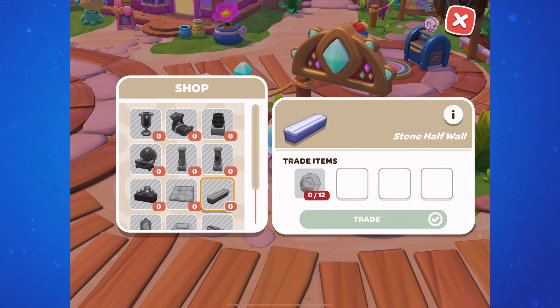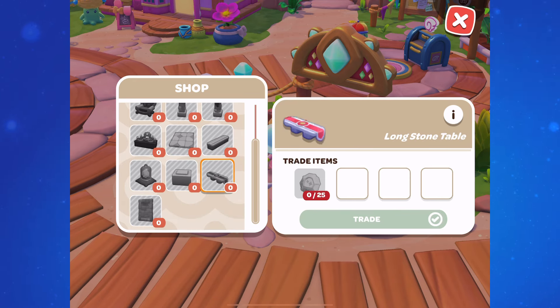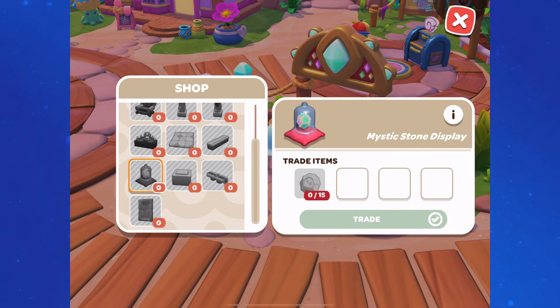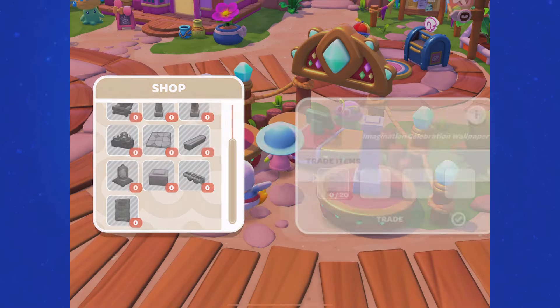We can also get the Floor for 20, the Stone Half Wall for 12, the Long Stone Table for 25, the Stone Block Pedestal for 5, the Mystic Stone Display for 15, and the Wall for 20.